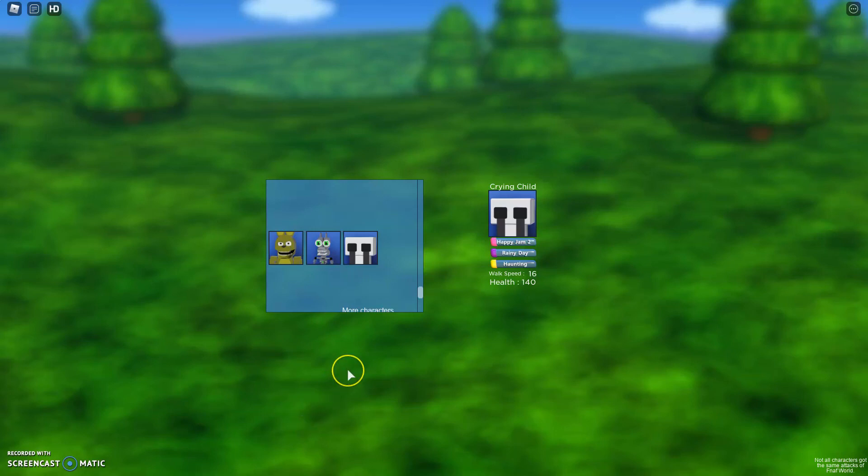Hey everyone, what's up? Welcome back to another FNAF World Multiplayer video. Today I'm going to be showing you how to unlock Plush Trap, Endo Plush, and Crying Child.